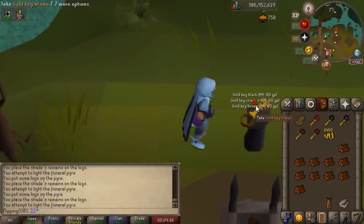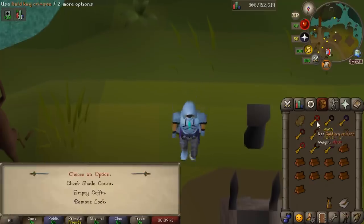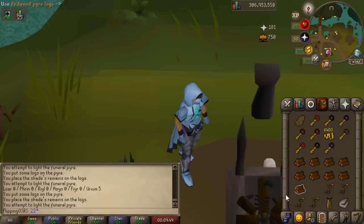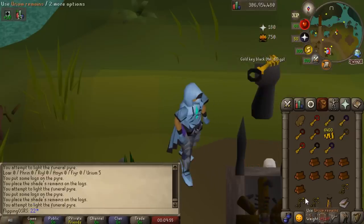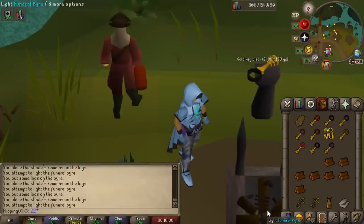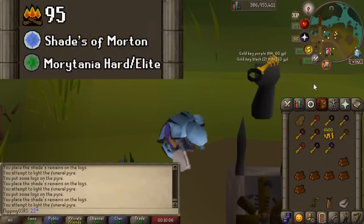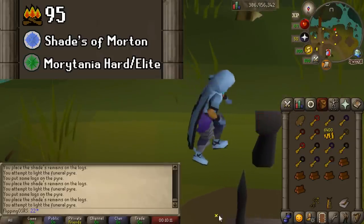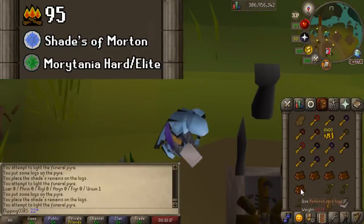A training method I've been doing a lot recently is cremating shade remains. This method has become a lot more popular recently and it offers one of the only ways in this game to get profitable prayer training. Pretty much any other way you train prayer you have to buy bones and bury them or sacrifice them at an altar — either way you're losing money. But with this method you actually make money while training prayer and firemaking at the same time. You can start doing this at lower firemaking levels, but the only profitable way is with Urium remains at level 95 firemaking, so it has a pretty steep requirement.